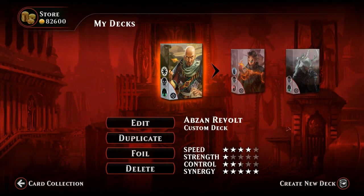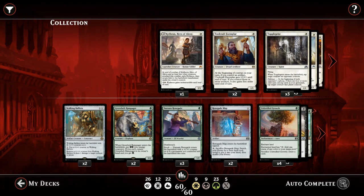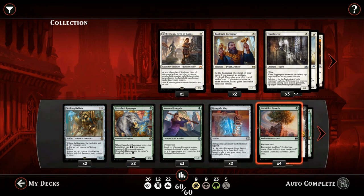Hello and welcome to another Magic Duels gameplay. Today we're taking a look at Abzan Revolt, a white, black and green synergy deck built around the revolt mechanic from the aptly named Aether Revolt set.